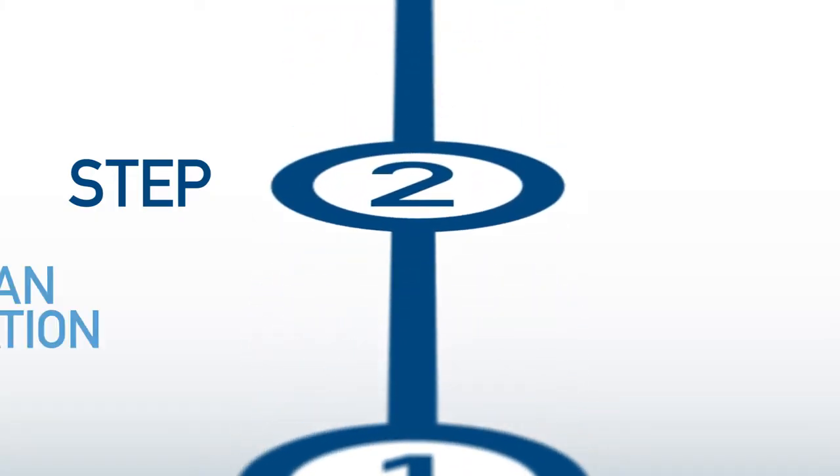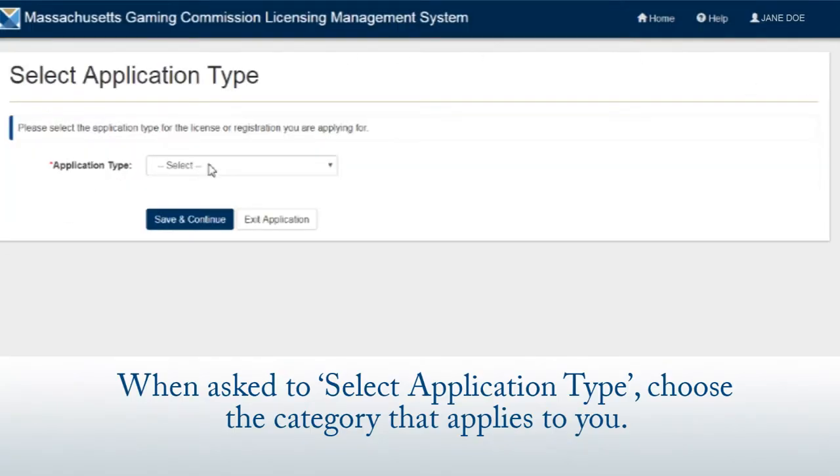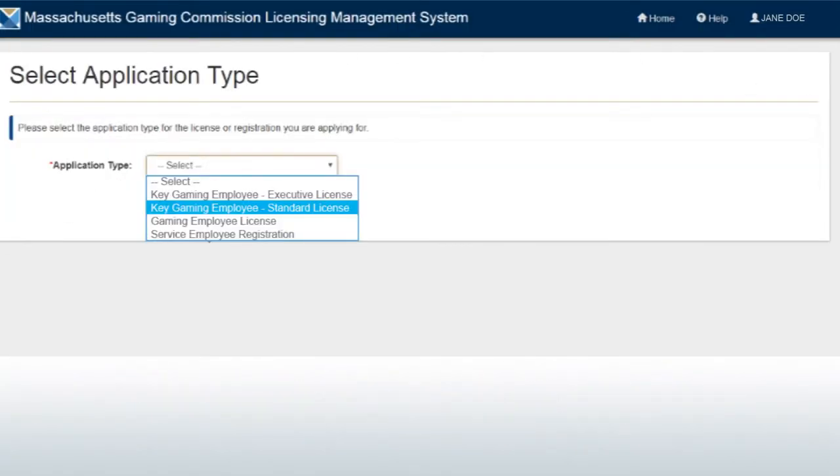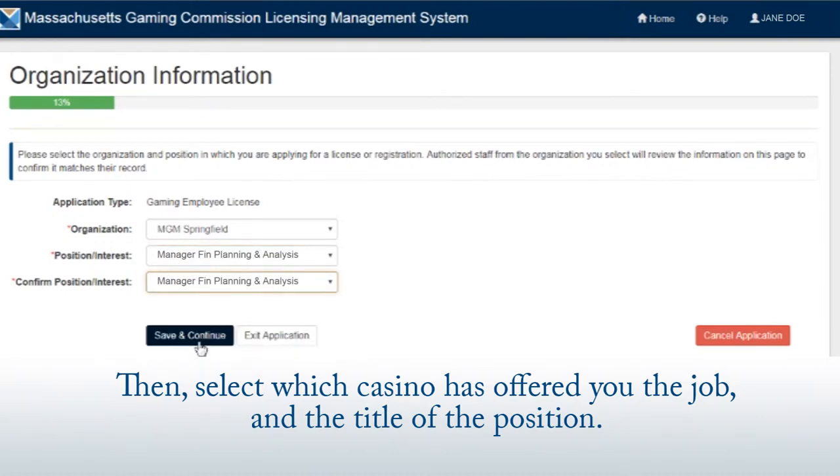Step two: submit an application. When asked to select application type, choose the category that applies to you. Then select which casino has offered you the job and the title of the position.